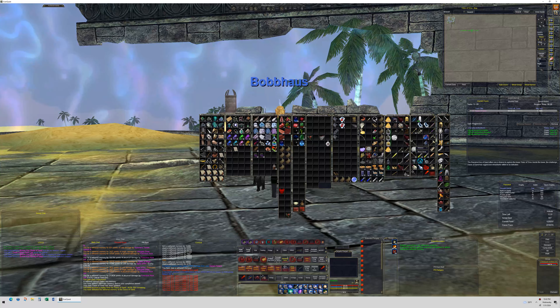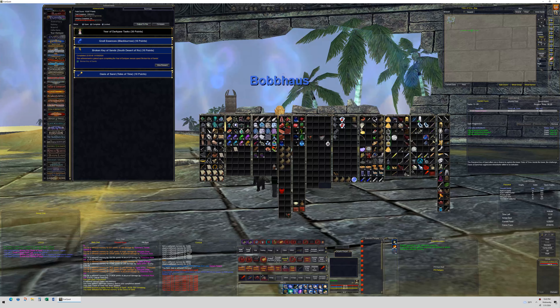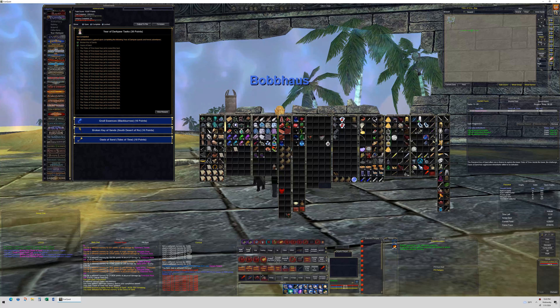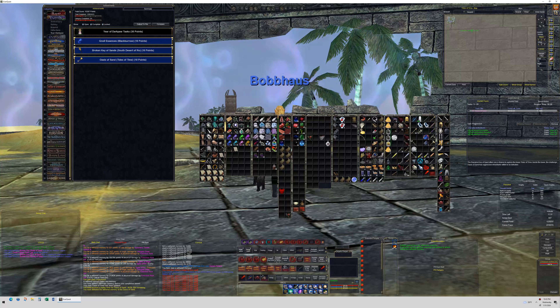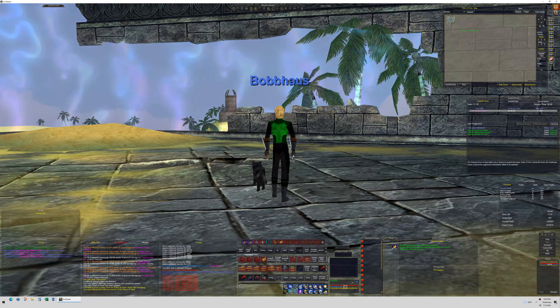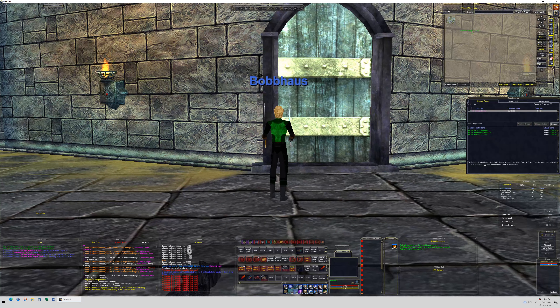You get Timeless Tokens — 10 of them for doing the collection, none for the Broken Sands quest, and 10 more for doing the Oasis of Sand heroic adventure. Tomorrow there will be another set, and I found out it's going to be in Nagafin's Lair, which is what Soulbinder is — a really neat old-school zone. I'm a little disappointed you don't get 20 every time you do it, because it says there's a max of 125 times you can do it, but I guess I'm misreading the quest timer.